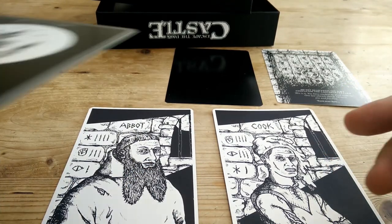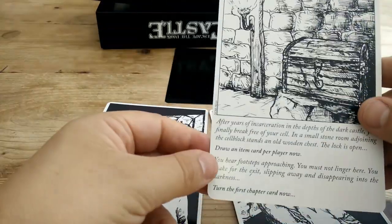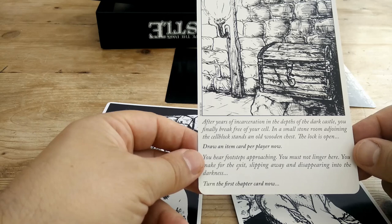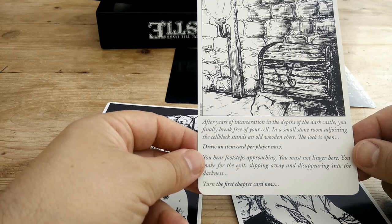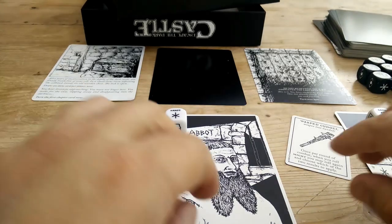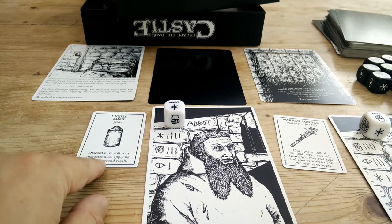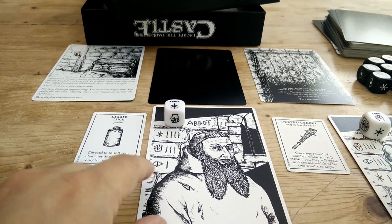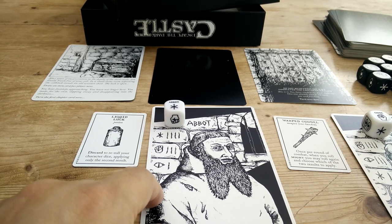You have woken up to find your cell is open. The cover artwork is repeated on the starting card: 'After years of incarceration in the depths of the dark castle, you finally break free of your cell. In a small stone room adjoining the cell block stands an old wooden chest. The lock is open. Draw an item card per player now.' So one character gets liquid luck — discard to reroll your character's dice — and the cook gets a warped cudgel, a one-handed weapon that lets you reroll a might result once per round and choose which result to apply.